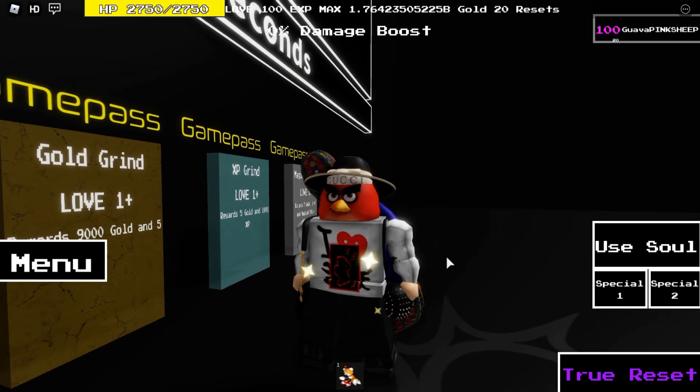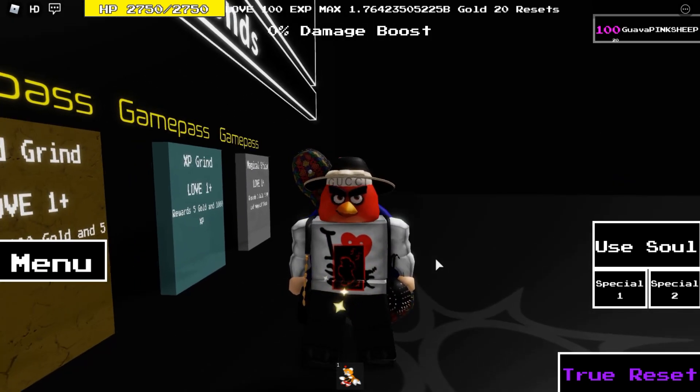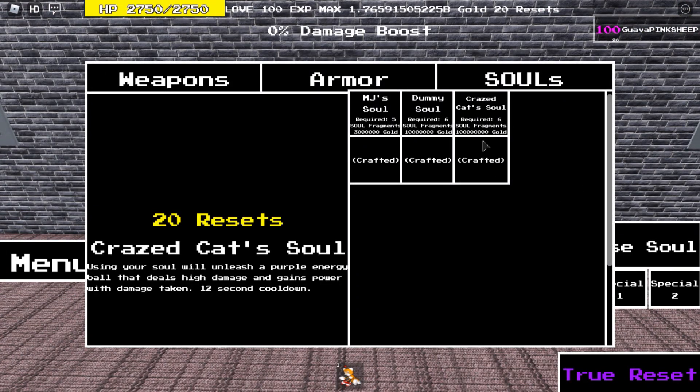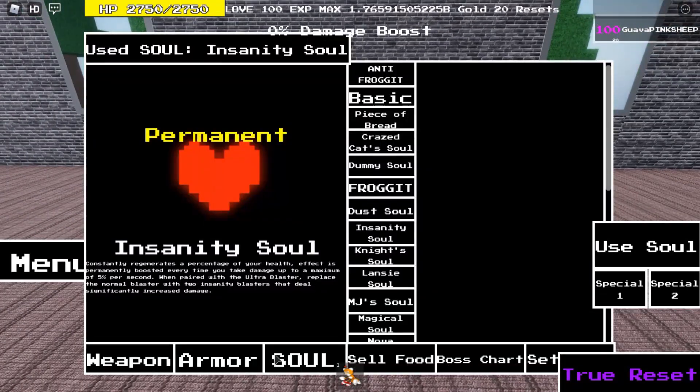Again with that message — I have no idea what it means. You can get the crazed cat's soul at MJ's shop for 6 fragments, 100 million gold, and 20 resets.